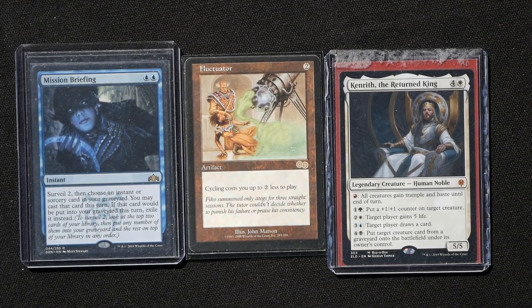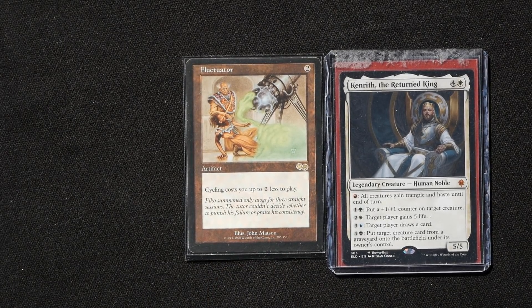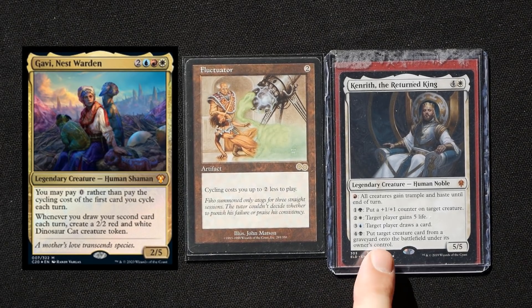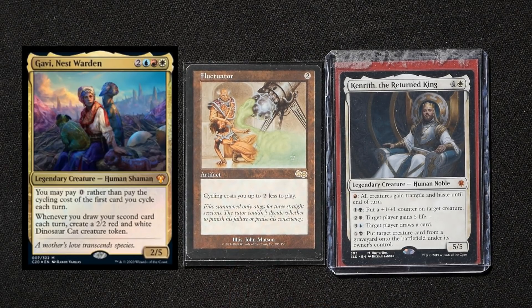Mission Briefing is a good transition to talk about potential future deck constructions. This deck could theoretically be built as Kenrith Cycling. Don't jump to conclusions — I'm not talking about including Gavi in a five-color build; I don't recommend that. This is theorycrafting: the number of CDH-viable cycling cards isn't large enough yet. Some cards like Nimble Obstructionist are genuinely good, but there aren't enough quality cycling options.